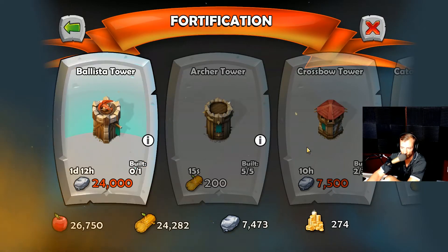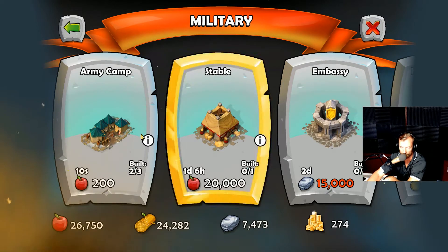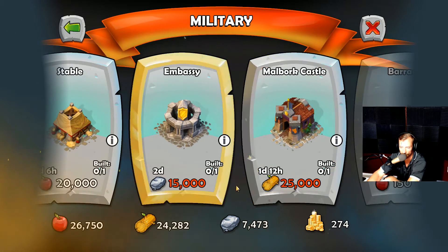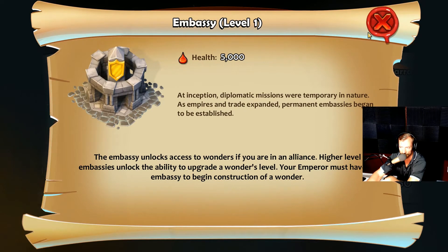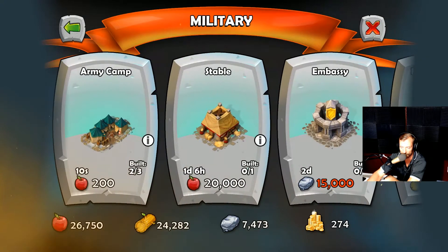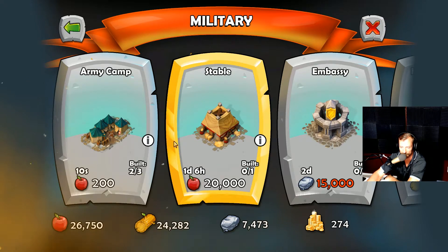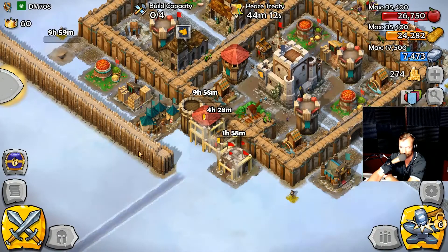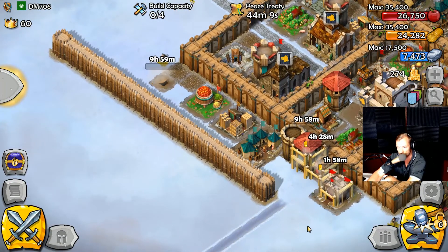I have one more item to buy and everything else I've done, so I'll wait. No military - dang, and I didn't do this first. Some of these I can't even come close to affording. Embassy - yes, higher level embassies unlock ability upgrades and wonders. Wonders are cool, they probably give you extra stats like in other games I've played. Stable - yes, get some horses! Army camp will boost my troop count by quite a bit, that's gonna be pretty awesome.